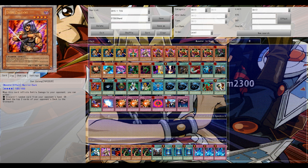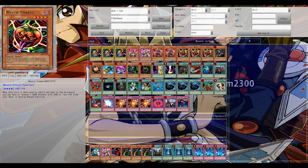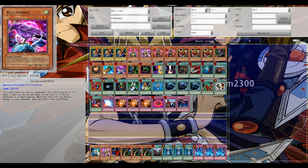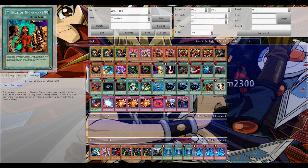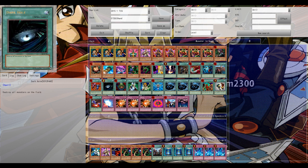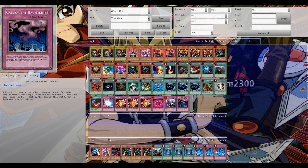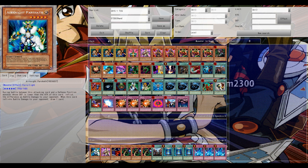The first decklist you see here is from the first World Championship — the first Yu-Gi-Oh! World Championship in Japan. It's from the winner back in 2003. The deck is called Hand Control, with Don Zaloog and Mystic Tomato, very popular back then. Pretty much the best deck in 2003, with three Gemini Elves.